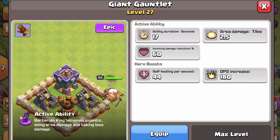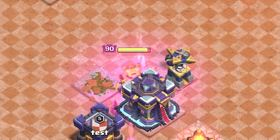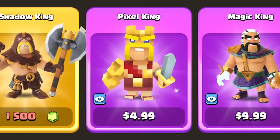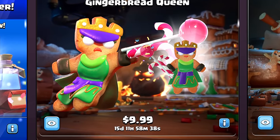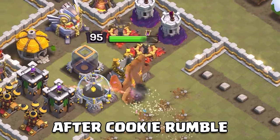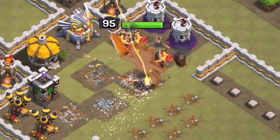There are two pieces of information you have to know. Number one: is this the only chance to buy the Giant Gauntlet? And number two: is this the only chance to buy the Gingerbread King? We can confidently assume the Gingerbread King will return to the shop next December, though we don't know the price — he could follow the Pixel King at $4.99, or match the other Gingerbread Heroes at $9.99. As for the Giant Gauntlet, it will be available later after this event for gems — we don't know when or how many — but you can get it free and early now, or wait and spend gems later.